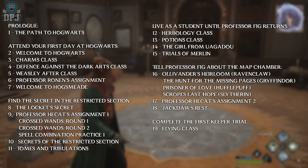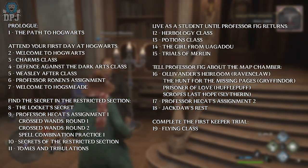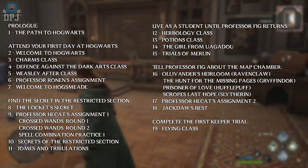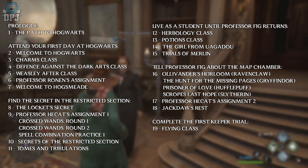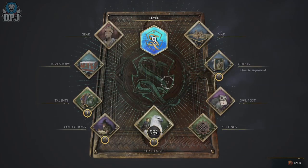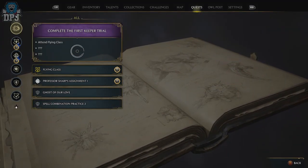Once you get to Jackdaw's Rest and complete those quests, you'll then be able to unlock your broom. The next quest that pops up is called Flying Class — this is where you learn how to fly. It's basically the game's tutorial before it unlocks brooms via a shop within Hogsmeade.